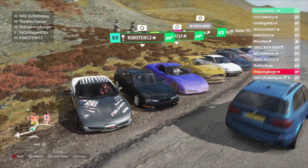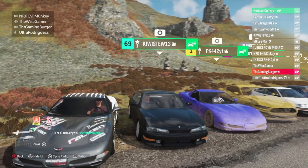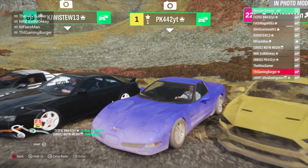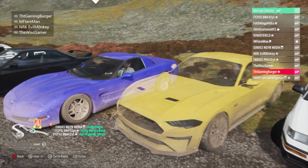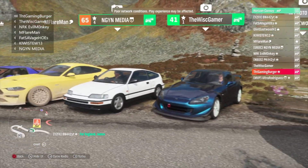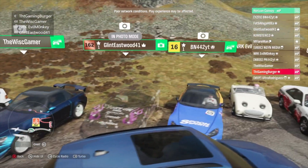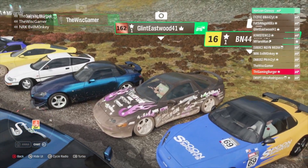We're now on top of the mountain. We've got all of our cars. I'm taking my Corvette, Kiwi is taking his Silvia, Patrick's taking another Corvette — great minds think alike — Flareman is taking his Crowd Killer, and there's a CRX. Wisconsin Gamer aka Ethan has his S2000, and Glint Eastwood has his 3000GT.